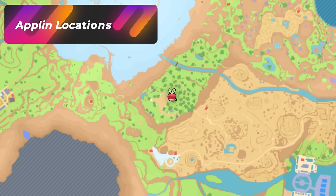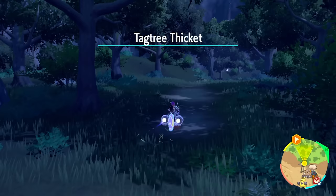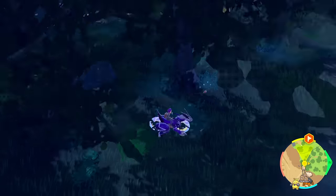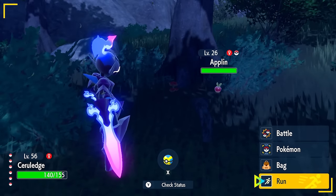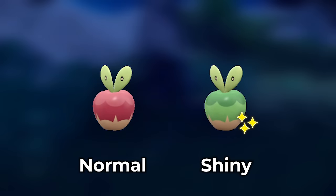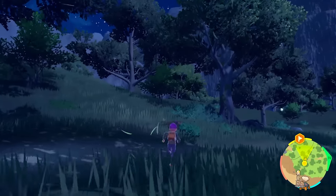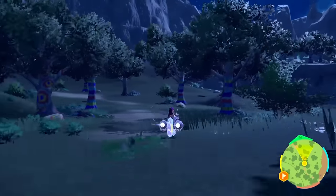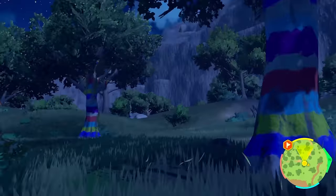For Applin, I'm heading into the Tag Tree Thicket, which is pretty much exactly where the Applin areas are — from East Province Area Three, just go right in. What you're going to be doing is looking at trees for red dots. There's an Applin — it seems to increase a little bit the more you do it. When you ram into a tree it'll fall. What you want to do is probably exit the area and return over and over again to see if the apple is going to be green — you're targeting a green apple on the tree. Pay attention and look in the trees. These are a Pokémon that people normally don't spot shiny, so good luck with that.